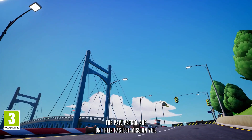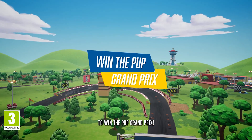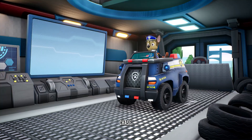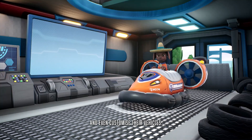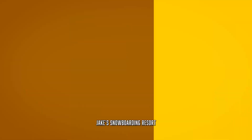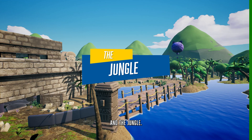The Paw Patrol are on their fastest mission yet to win the P.U.P.P. Grand Prix. Your little one can play with P.U.P.P. favorites like Chase, Marshall, and Sky, and even customize their vehicles. Race around Adventure Bay, Jake's Snowboarding Resort, and the jungle.